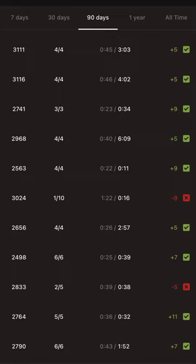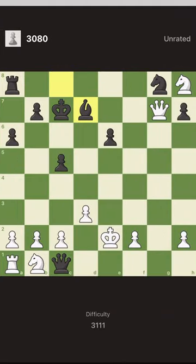Sometimes puzzles are too hard to be solved by usual methods, so we use process of elimination. This is also the case in games. I solved two puzzles — both are 3000-something rated — and I spent more time than the target time. Let's look at one of them and see why. I tried to find the general goal but couldn't, so I started to use process of elimination.